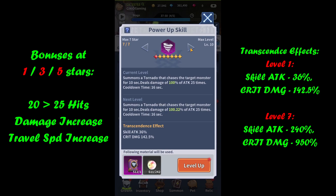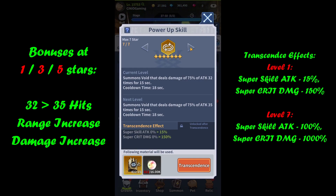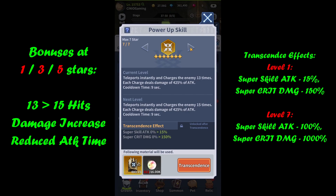Space Field will increase number of hits on the first level of transcendence — from 32 all the way to 35 — then range and damage increase. Effects: super skill attack and super critical damage. Moving into Phantom Blade: increasing hits from 13 to 15, then increasing damage, then reducing attack time so this skill is cast faster. Effects: super skill attack and super critical damage.